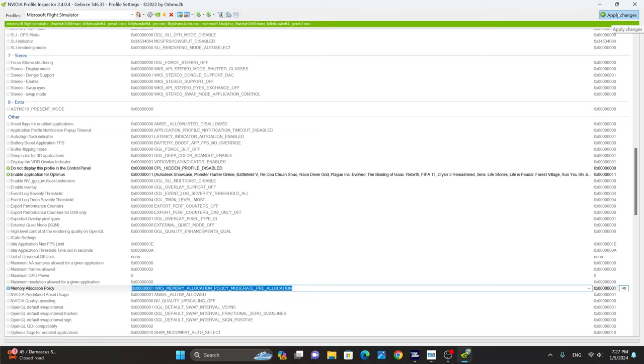Apply the changes and you're done. If for any reason you're not happy with these changes, or if they cause any issues or drop in performance, simply click here on 'restore current profile to Nvidia defaults'.